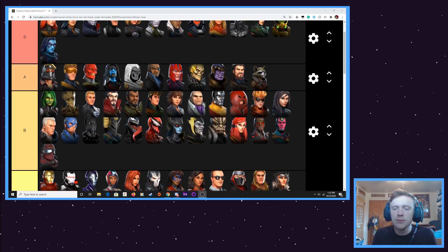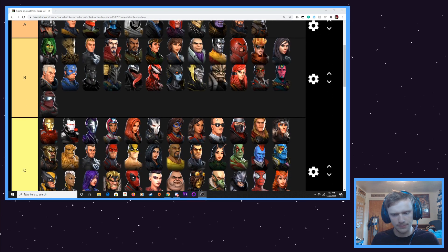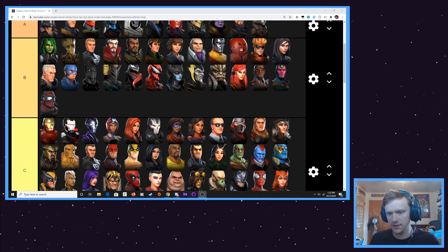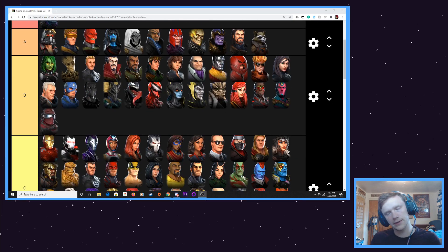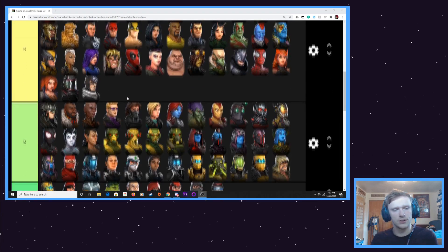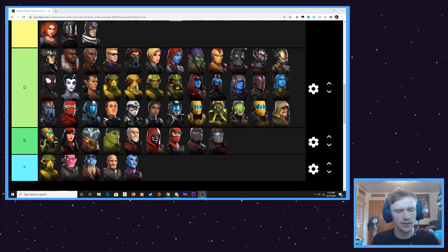I did move a couple of characters around from last tier list. I do read the comments. A couple of characters I moved around with no relation to changes in the game. Carnage, I moved up — I feel like I've underestimated him. I moved down Sif — I feel like I've overestimated her. I moved up Human Torch — I feel like I underestimated him. But those have no relation to changes in the game. I just felt these characters are better or worse than I previously thought.